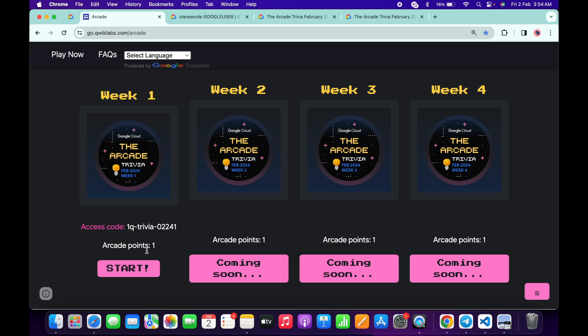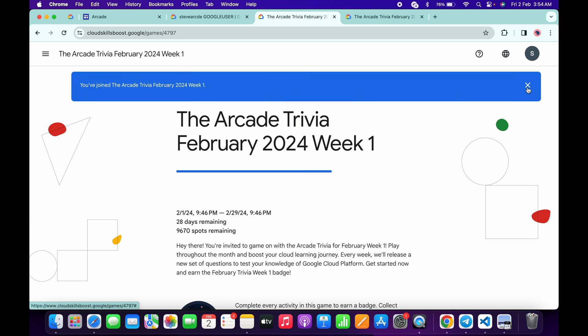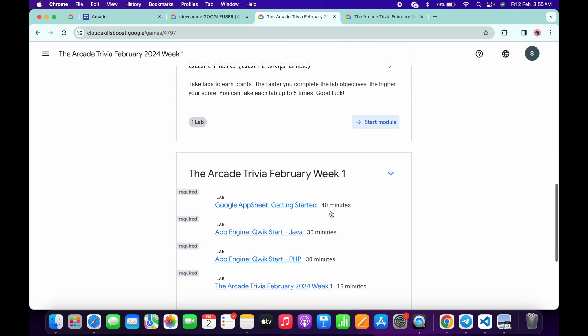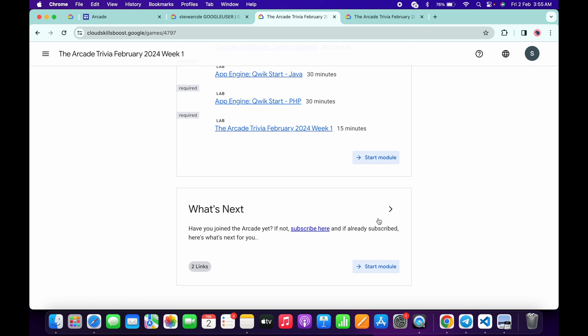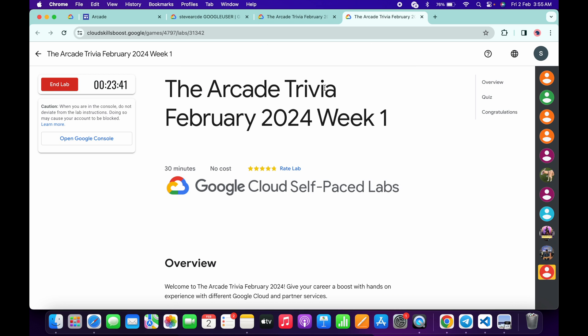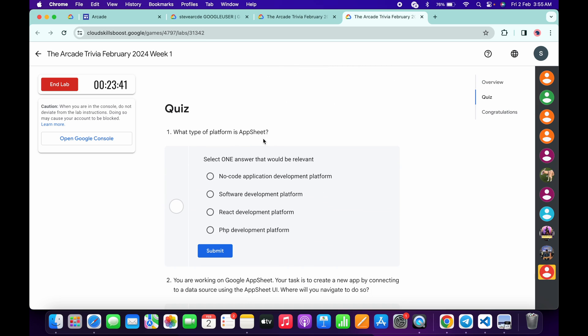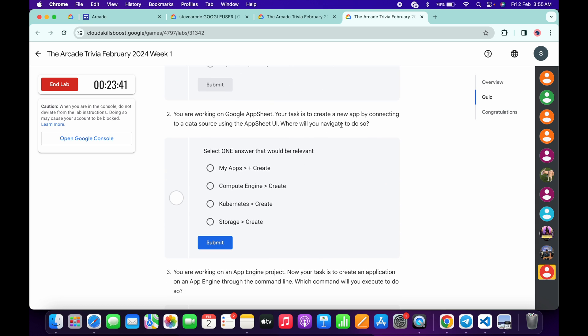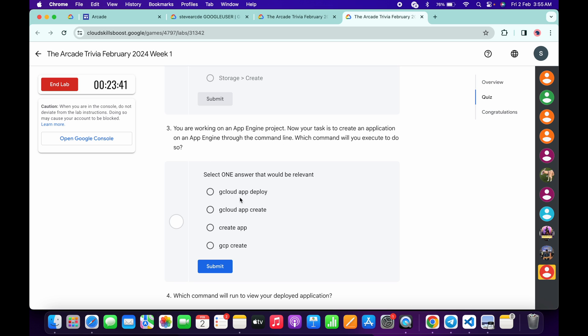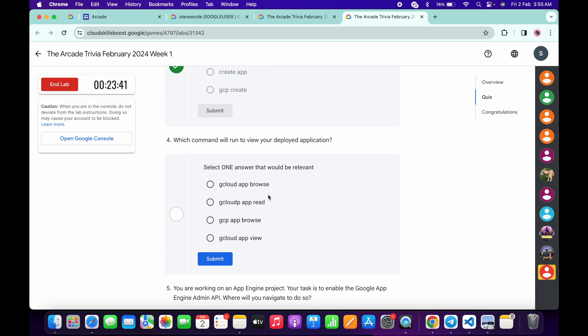Now scroll down, copy your access code, click the Start button, and join the Arcade trivia. Once you're done with that, scroll down and let's go through the answers for this particular quiz. For the first question, it's very easy — no code application development. For the second question: My App, then Create. For the third, we need to execute, so create it accordingly, then click Submit. For the fourth, for viewing we need the browse option — gcloud browse.